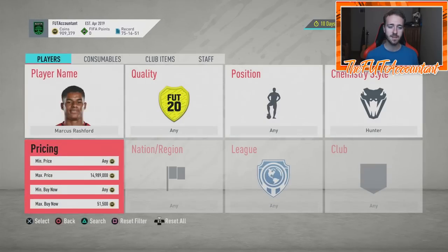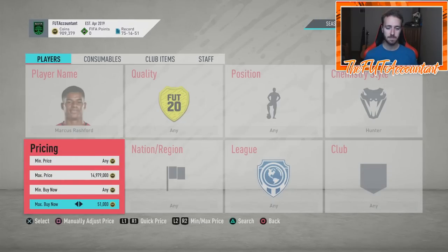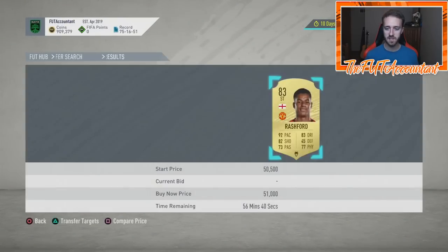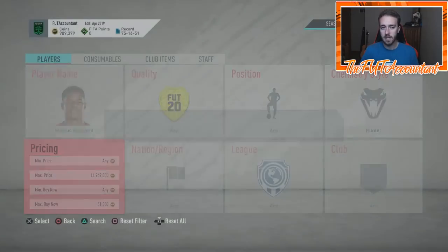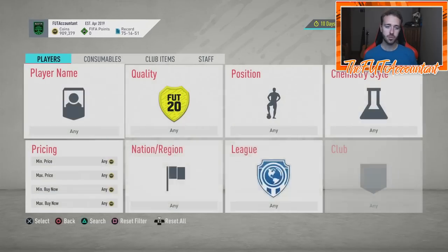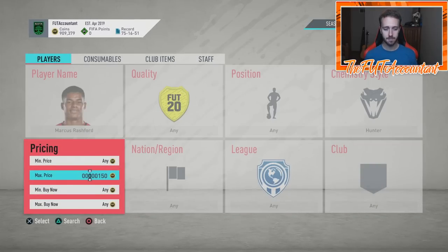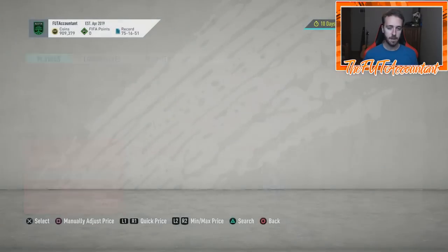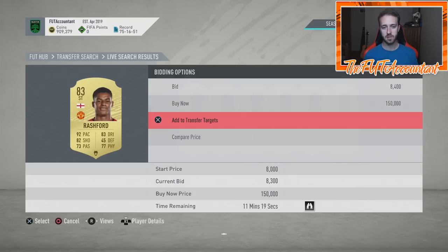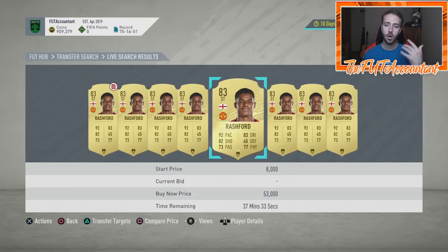Keep in mind I'm recording this at night, so there won't be as many cards popping up since fewer people are on the game. During the heat of the day in UK time, especially before the 6 p.m. drop, this filter works a lot better — more people on the game, more cards being listed. Make sure you check the bids and snipes. Look at all these Rashford bids with hunters — you can add them all to your transfer targets and watch for deals.